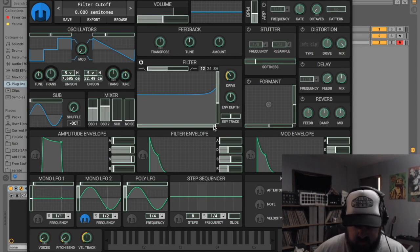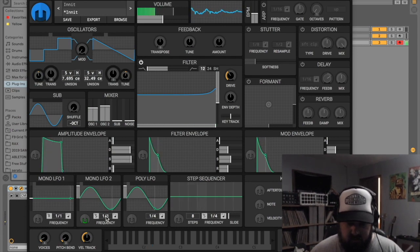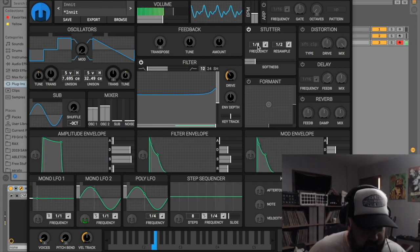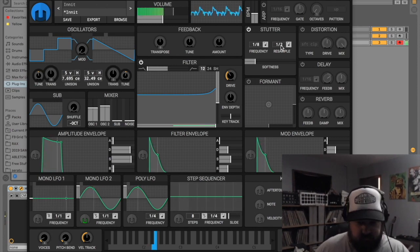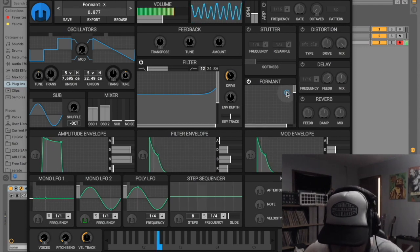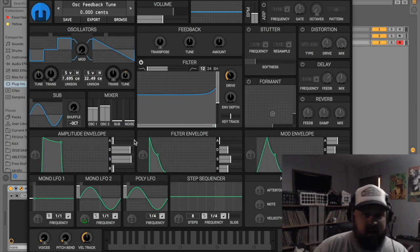Let's route LFO 2 to the main filter. Right here is a stutter unit — if I turn this on, it's set to eighth notes, giving you that buh-buh-buh-buh effect, but you'll hear a secondary change coming from the control set to half notes. Right here there's a formant filter you can click on. You can automate these two sliders to control it. This is just an extra mod envelope with ADSR that you can route to anything your heart desires.